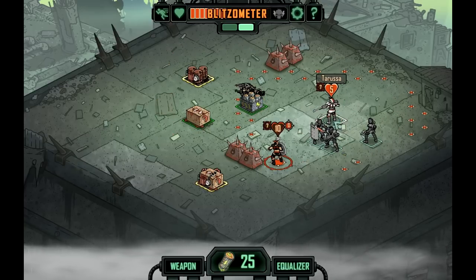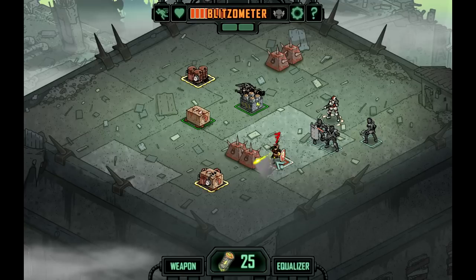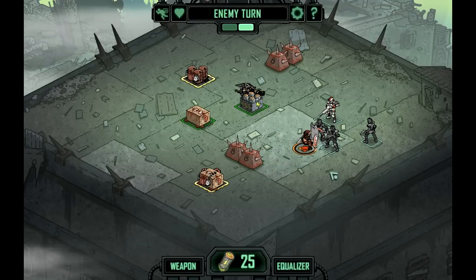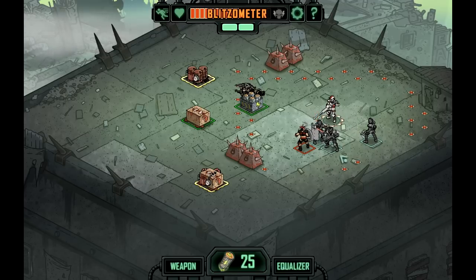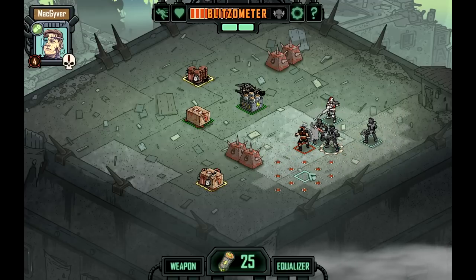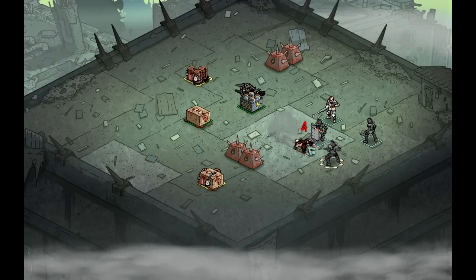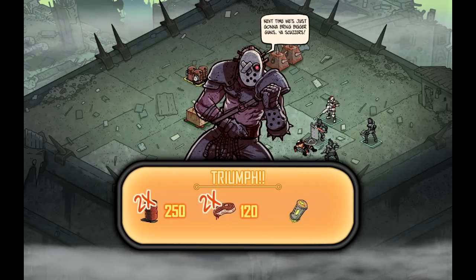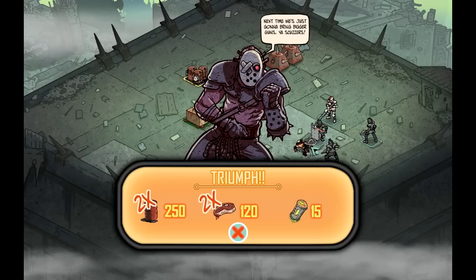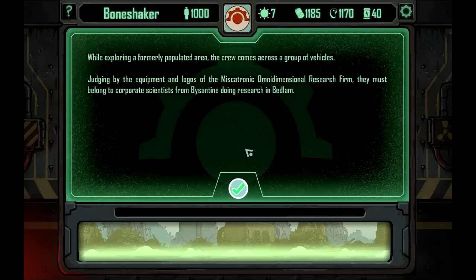I don't think you stand a bloody chance, mate. MacGyver, have you actually done anything yet? You've got to get a kill — let's move you to here and let you get the kill. That's two kills for them. Next time we're just going to bring bigger guns. Let's keep investigating. A formerly populated area — the crew comes across a group of vessels judging by the equipment and the logos of the Miskatronic Omni-Dimensional Research Firm, belonging to corporate scientists from Byzantine doing research in Bedlam. Moments later, panicked scientists rush from the nearby buildings, desperately call for your attention.